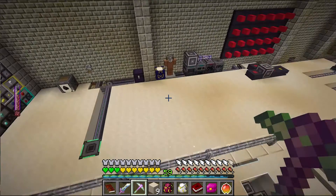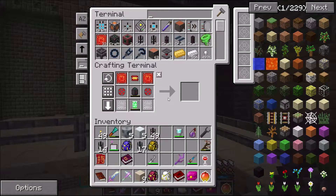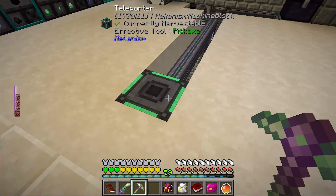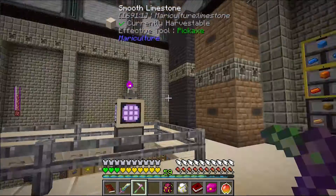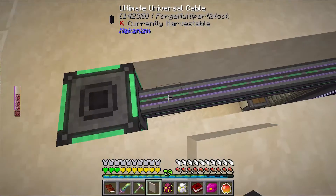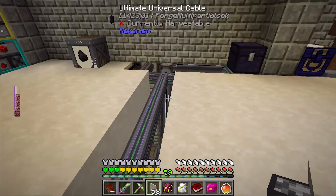It doesn't look like the mariculture limestone is going to be used in a saw to create covers, so I might end up having to replace the floor with something other than smooth limestone. I can't use facades or anything else because none of those actually work on the mechanism. You can tell that the textures are quite different on the other mechanism cables as well, which kind of stinks.